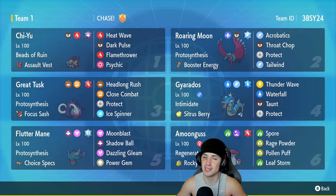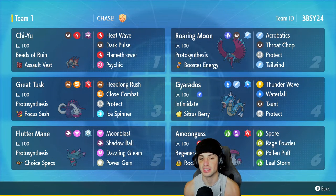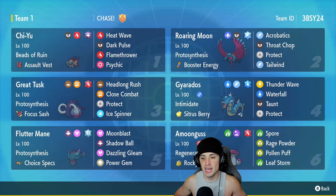Third slot is Great Tusk — just so strong, so good all around. Giving it the Focus Sash, which is a really good item, allows it to guarantee at least one shot on the field. It's got Protosynthesis, Headlong Rush, Close Combat, Protect, and Ice Spinner. Fourth slot is Gyarados, an all-time favorite of mine — love its design, ability, and typing. It's got Intimidate, Sitrus Berry, Thunder Wave, Waterfall, Taunt, and Protect: one STAB hitting move, two support moves, and Protect.